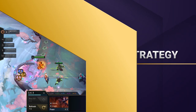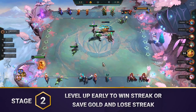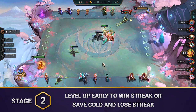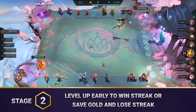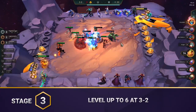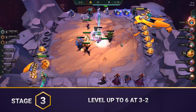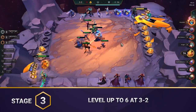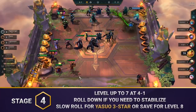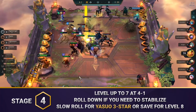Moving on to our stage breakdown, you'll start Stage 2 like most other comps — run any good units you find and look to either win streak or lose streak. Even if you aren't running Nightbringer units or Legionnaires, make sure to build your core items for Yasuo. Level up to 6 at 3-2 and build the strongest board you can with the units you find. You can roll down a bit if you want to be aggressive or stabilize, but you'll get more mileage if you can wait until at least level 7 to roll. You'll hit level 7 at 4-1, and if you need to stabilize, you can roll deep to find and build a strong team.